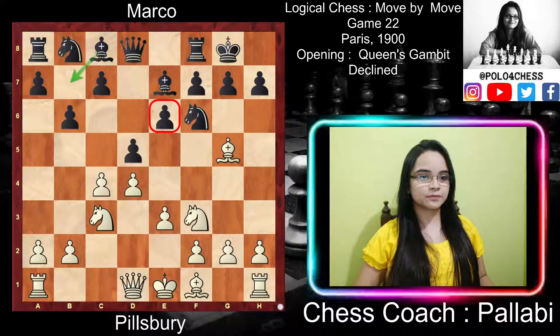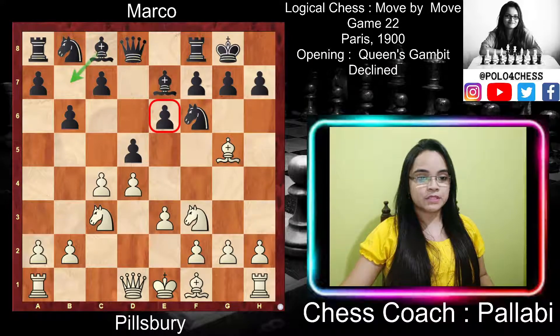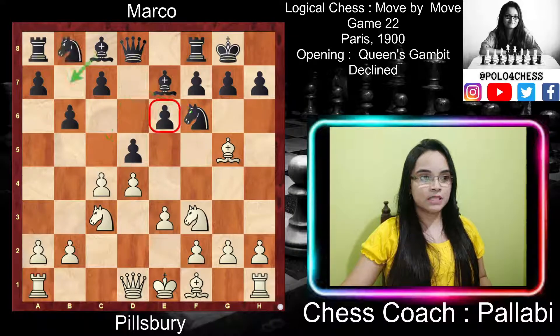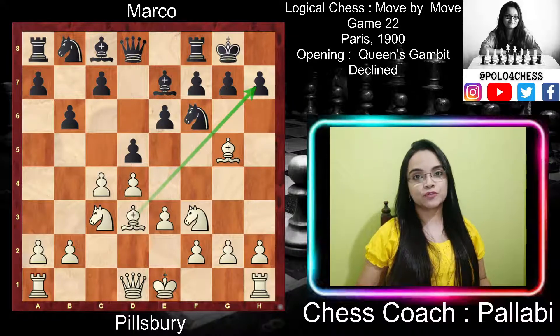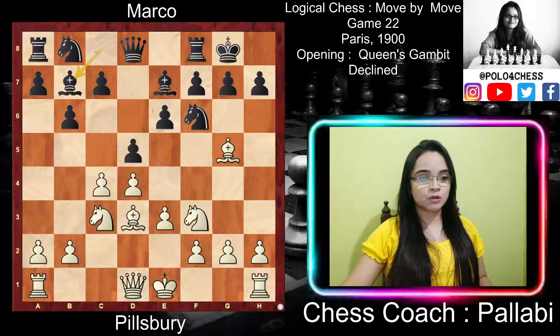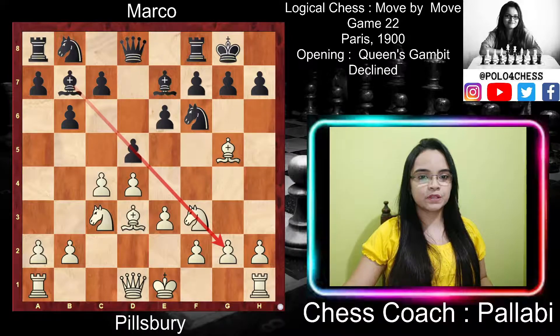Black played b6, planning to develop the c8 bishop to b7. However, h6 was a better move to remove the h-pawn from the vulnerable h7 square with gain of tempo. An alternate continuation was Nbd7 instead of b6, to support the pawn push at c5 or e5, and to prevent white from using the e5 square as an outpost. After b6, white played Bd3, an ideal post for the bishop as it commands an important diagonal and aims at black's h-pawn. Black then played Bb7, expecting to control the long diagonal.